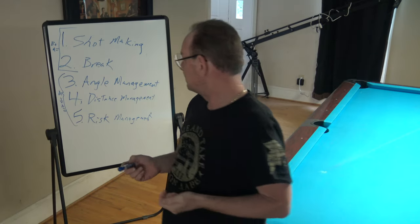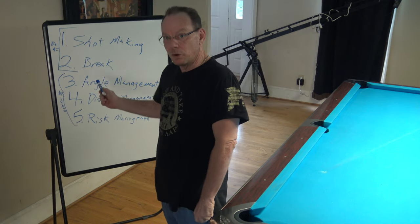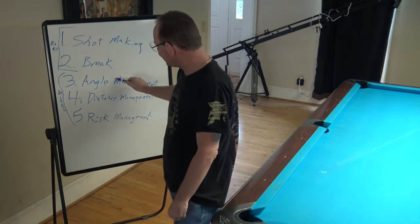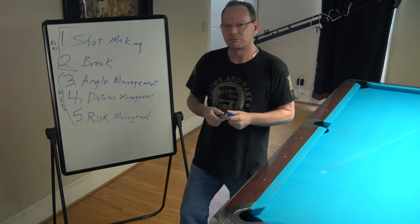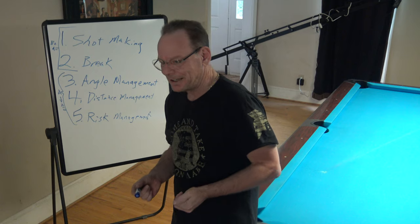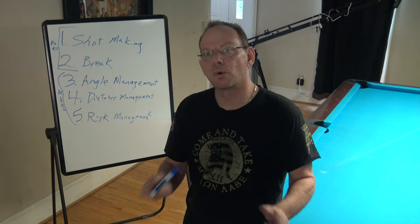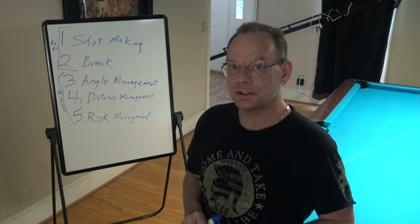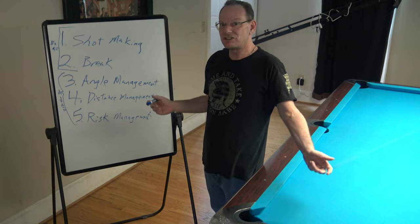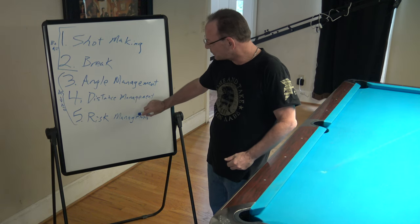The sooner you learn these three concepts as a C player, you will move up to a B or even a low A, even if your shot making and your break aren't great. Everybody at the same level in the game can make the same shots. When you're talking about pros, they can make the same shots. Efren Reyes — great player, phenomenal execution — but all those shots he pulled off, his infamous Z shot, we were already shooting the Z shot. We weren't doing it very often because of risk management.